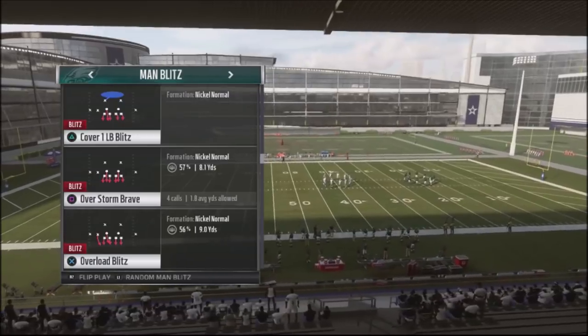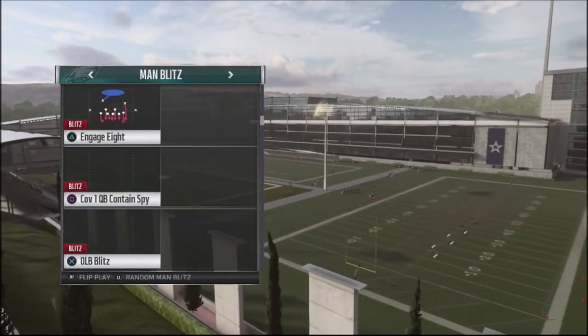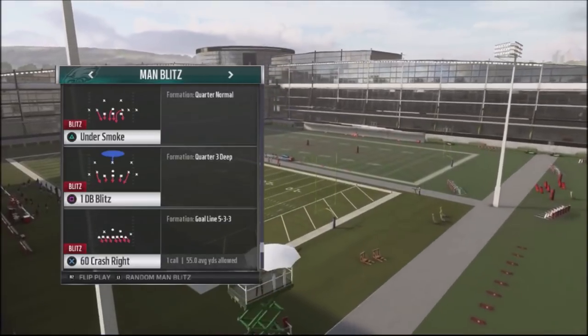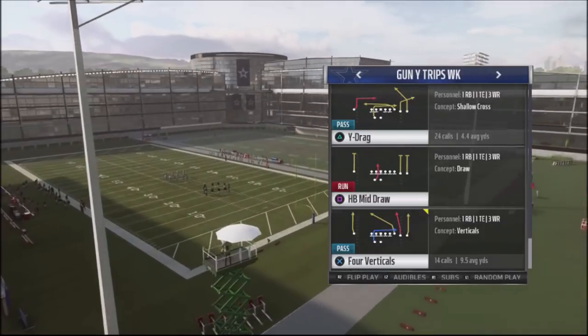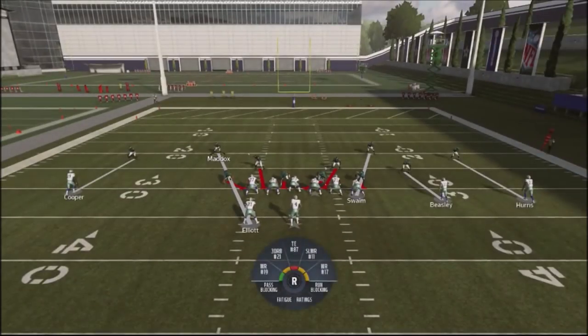I'm going to show this to you out of the Overstorm Brave, out of the Nickel Normal defense. But you could pretty much do this out of any defense that is blitzing six, which is basically a zero type of blitz. Let's take a look at that Nickel Normal defense. We're going to run this against four verticals where the running back will block. This is a plus one mentality — you're going to be sending seven, knowing that the running back is going to determine whether you follow him to the outside and get one person free, or blitz in if the running back blocks.